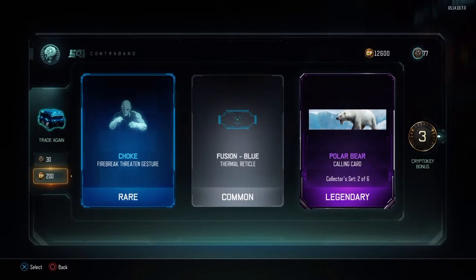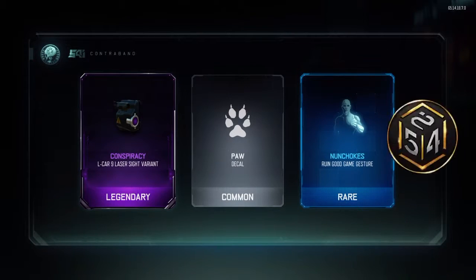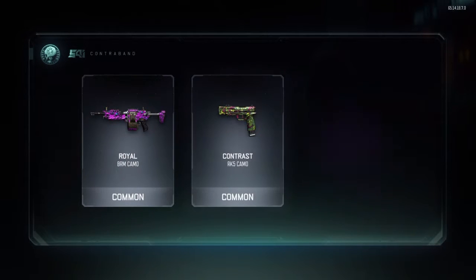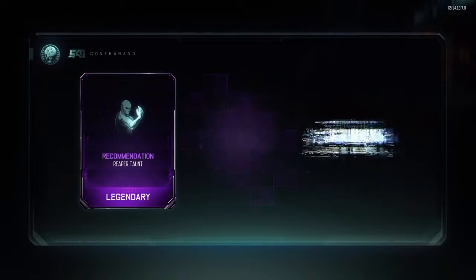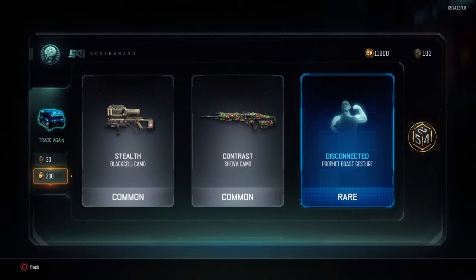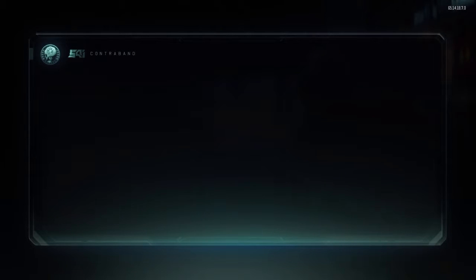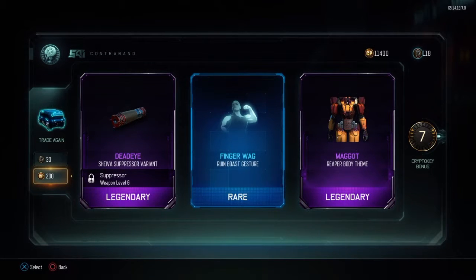I'm just getting double commons in a row. Where are the rares? I'm getting legendaries and rares — come on. I'm not being positive, am I? I'm actually not getting anything good. Twenty bonus crypto keys — that's still good. Give that epic to us — and we go back to double commons. Activision, fix your game. What's with the double commons? It's called a Rare Supply Drop! Maggot for the Reaper — that actually looks cool.